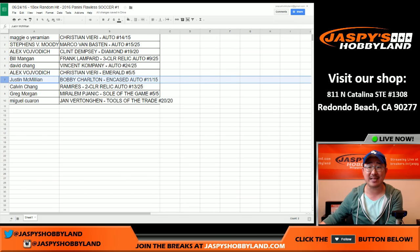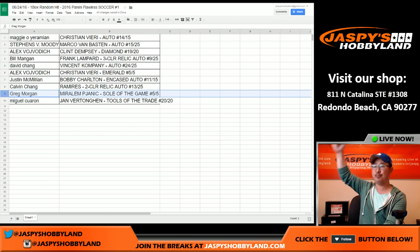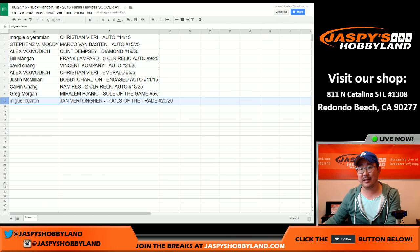J-Mac with the encased auto, 11 out of 15. Nice one, Justin. Calvin with the Ramirez two-color relic and autograph, 13 out of 25. Greg Morgan with the Janic Soul of the Game, five of five — Greg, all aboard the Big Hit Express. And last but not least, Miguel with the Jan Vertonian Tools of the Trade, 20 of 20.